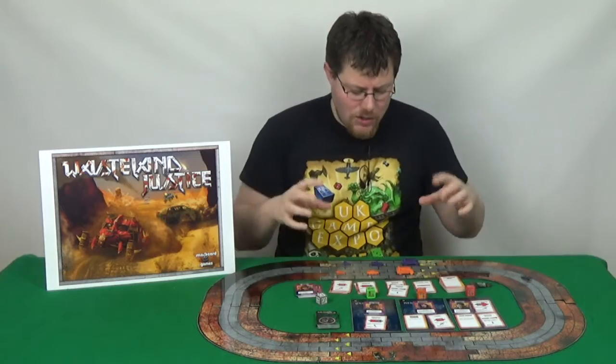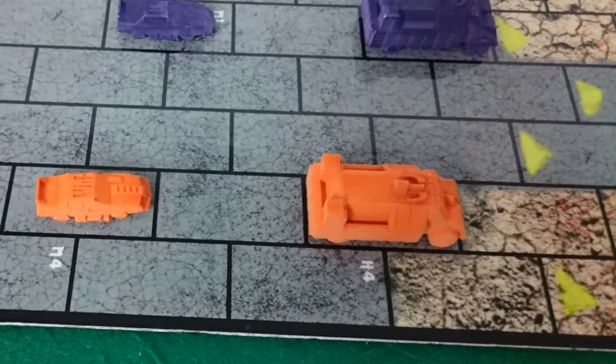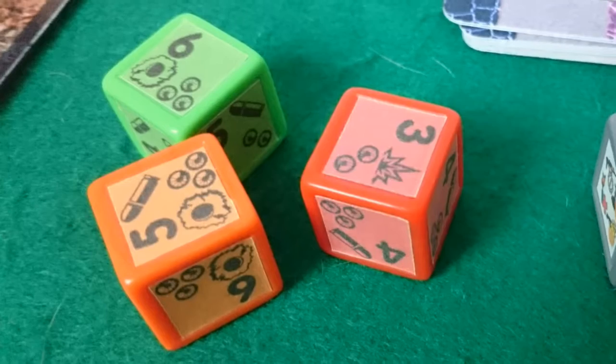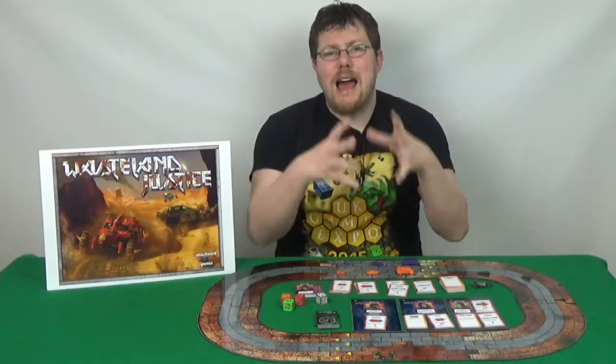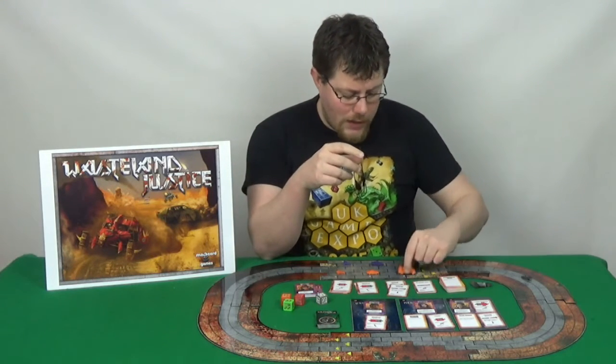How the game works is you control three different cars: a heavy car, a medium car, and a light car. Each player has these three. On your turn you roll three dice, and each die represents a different car. The roll of the dice then dictates how much that vehicle can move. You then choose where to move it to.